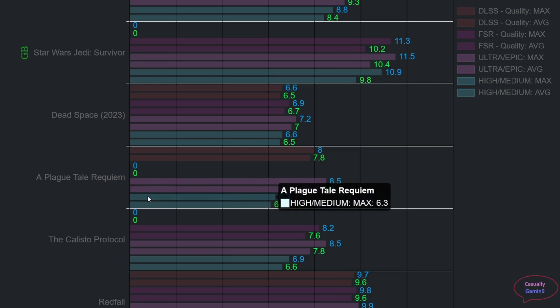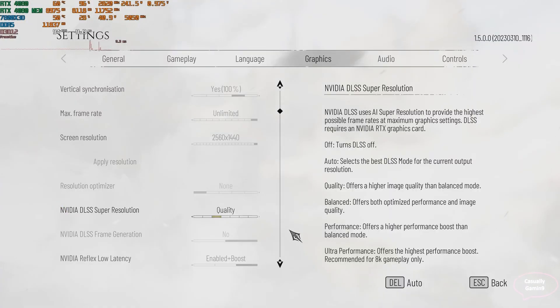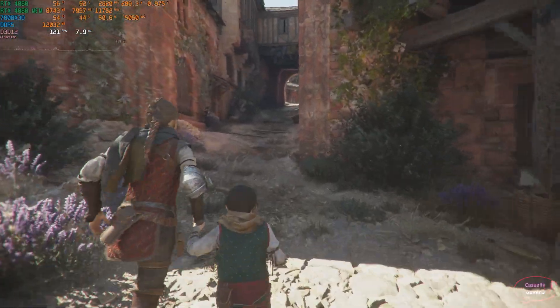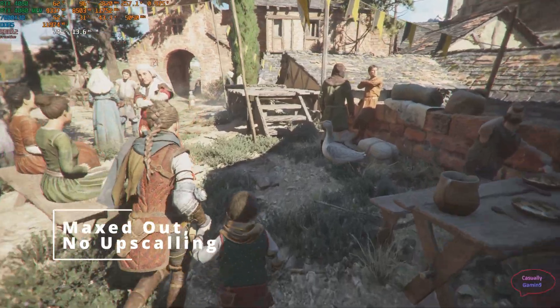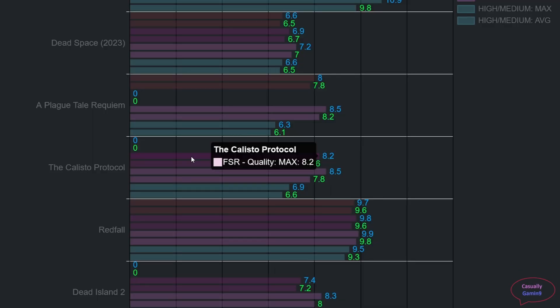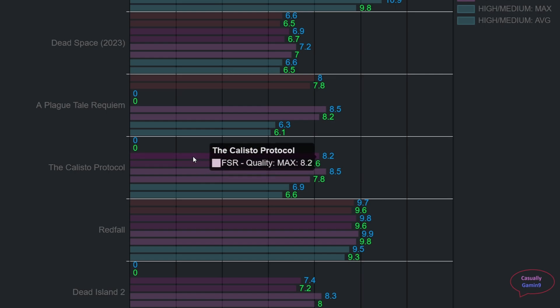Without DLSS the memory needed goes above 8 gigabytes with a maximum of 8.5 and an average of 8.2. Lowering texture settings reduces the maximum, bringing the average above 6 gigabytes. I'd say 8 gigabytes of VRAM is the minimum for this game's max graphics settings, with 10 gigabytes being the recommended amount. There may be other areas requiring more or less. As shown earlier, The Callisto Protocol requires more than 8 gigabytes, with spikes above 8 gigabytes common in the opening act.